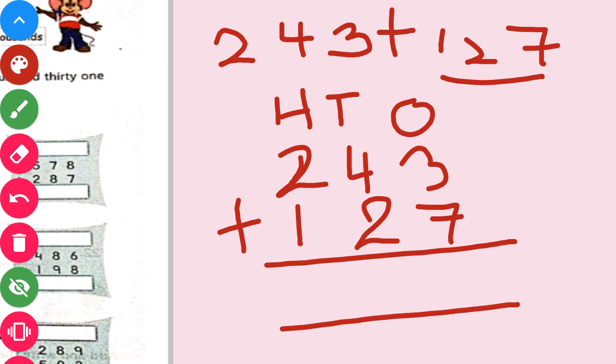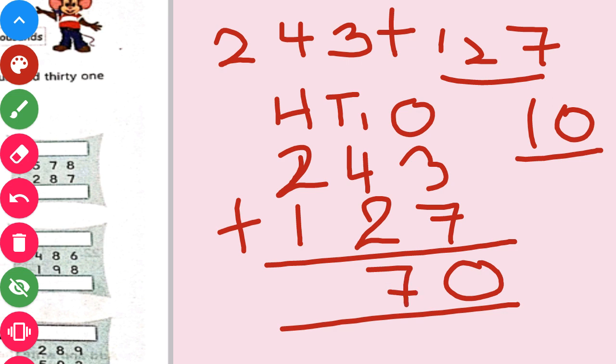So 3 plus 7 will give us 10. What we will write at the unit place? We will write only 0 and we will give 1 carry. Now, 4 plus 2 at the 10th place: 4 plus 2 is 6, and 6 plus 1 is 7. So our answer will be 370.